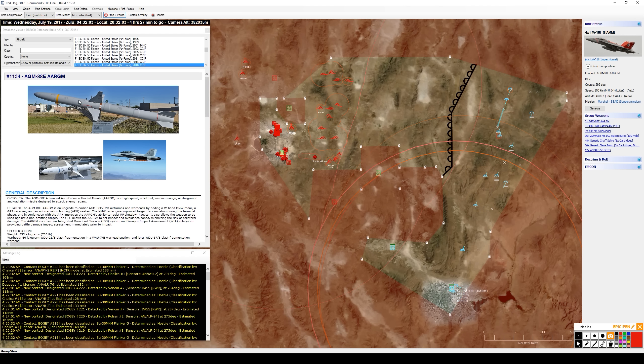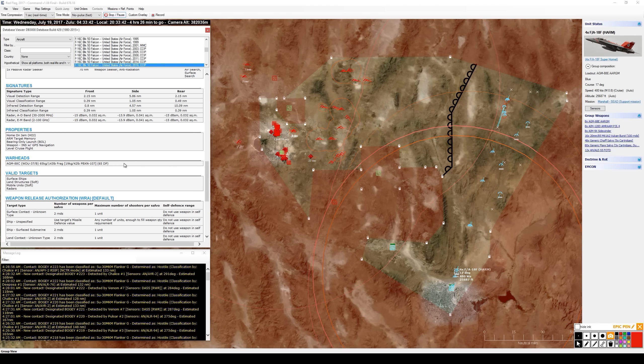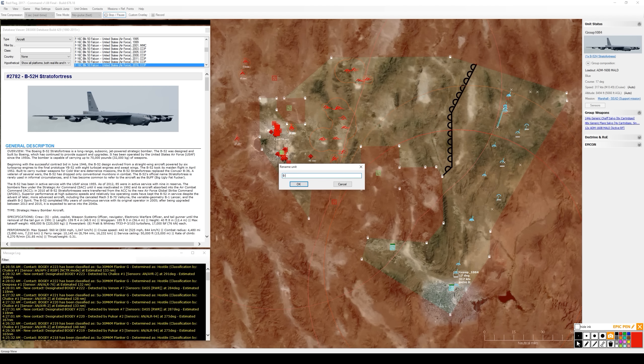The F/A-18F Super Hornets are loaded with AGM-88E HARMs. You can see a display missile with live warhead markings, which isn't something you see every day, alongside an inert display missile with blue bands. The AGM-88E is an upgrade to the C model - it has GPS capability to back up its INS for greater accuracy. It also uses an Integrated Broadcast Service system and a weapon impact assessment subsystem to provide BDA immediately prior to impact.